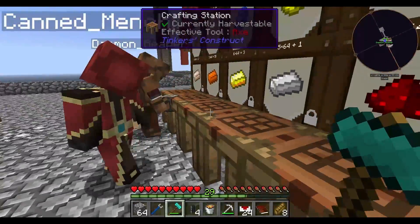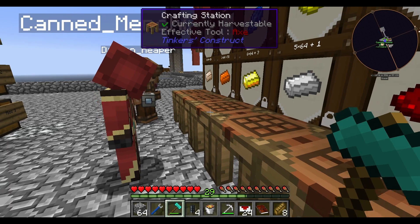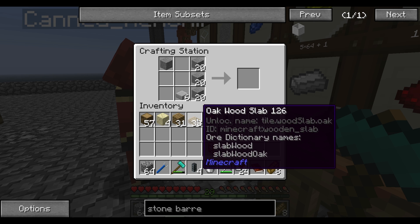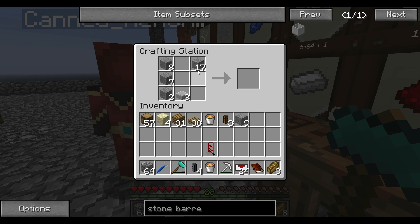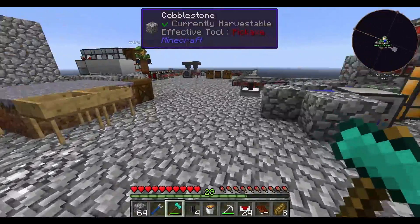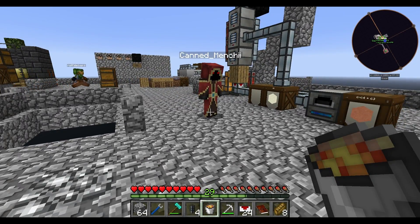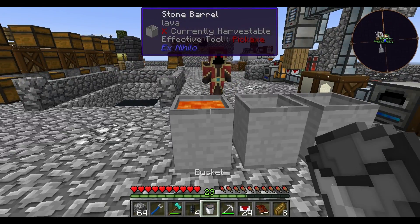Don't forget you can click and drag on the tables to put things in quicker — like that. So just make three of those. Put those back somewhere which won't burn everything — we'll just place it over here for now. Place the three barrels down, and we can just put our lava inside here.